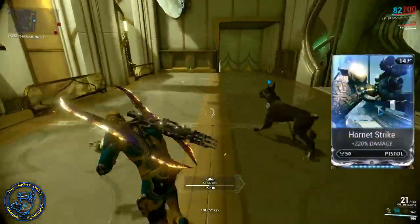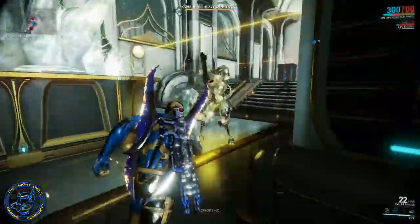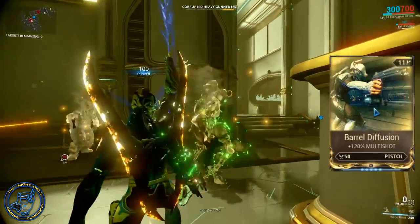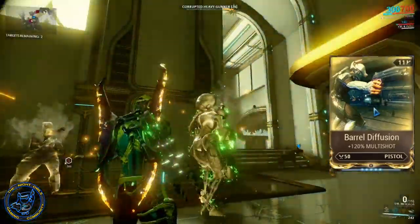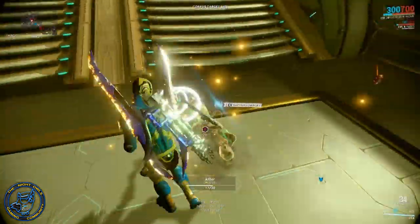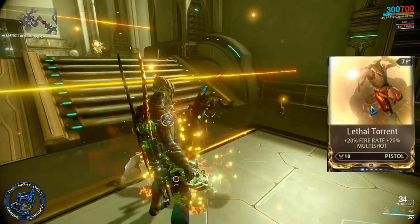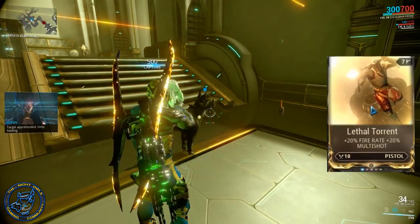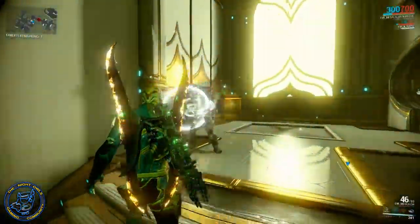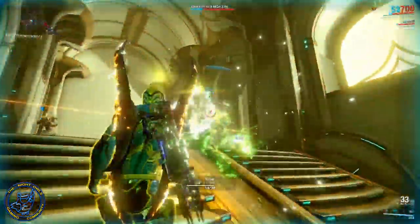Hornet Strike is a must on here — 220% base damage increase. Right afterwards I immediately threw in Barrel Diffusion, 120% multi-shot, so now every shot is doubled plus. Then I actually put Lethal Torrent in — I've only got it at rank seven, giving me an extra 20%, so I've actually got 140% multi-shot right now with a 20% fire rate increase.